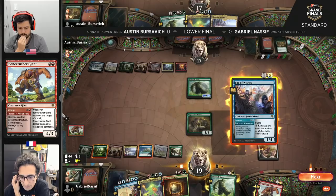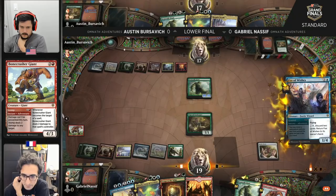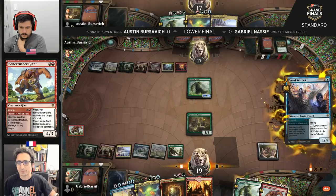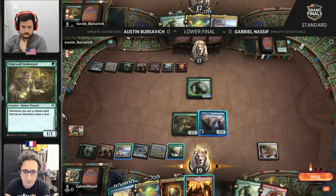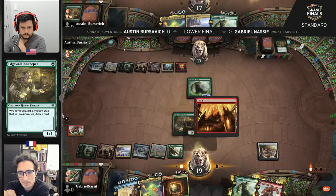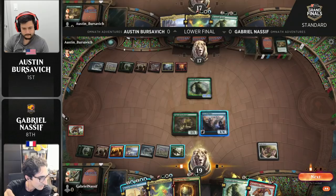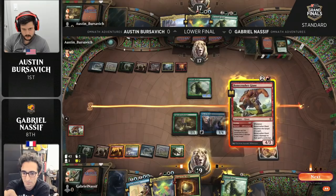Fae of Wishes comes down and immediately draws a card. Gabe hasn't played a land this turn, so if he can rip a land, he can play the Bonecrusher Giant — and he finds it too. It depends what approach he wants to take against that opposing 10-10 Beanstalk Giant. My recommendation: don't take 10. So it depends if you want to throw a chump blocker in the way, or delay things by a turn by casting Brazen Borrower. A lot to think about, even from this one subtle decision. Now, you say don't take 10, Reid — and maybe a factor that may influence that decision is the fact that Austin does have Fling in the sideboard. Gabe does not.